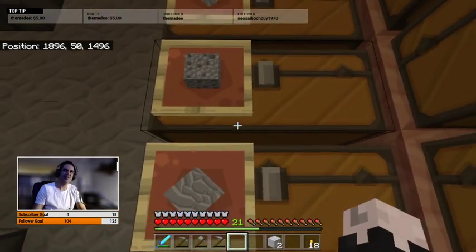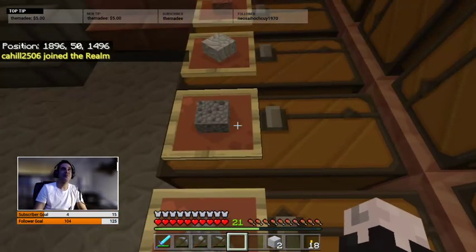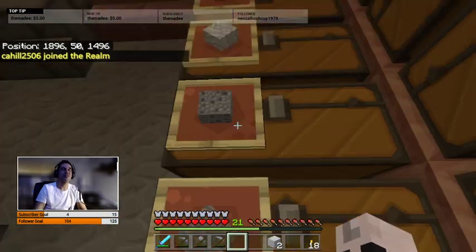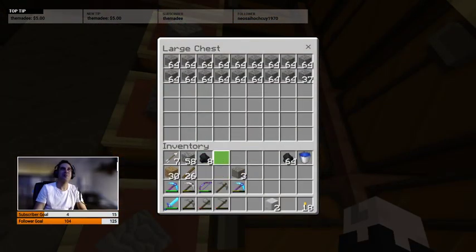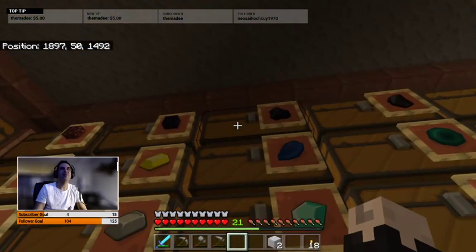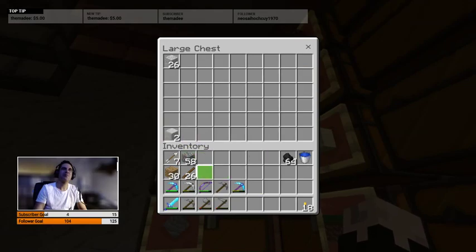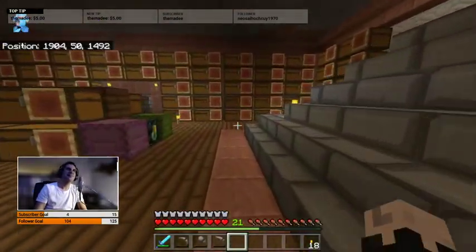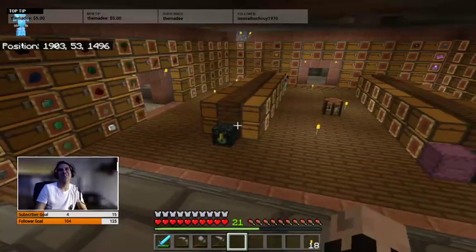Really glad to see this texture pack here because the last one — the gravel and andesite were very hard to tell apart. In this one everything looks really distinct. There's cobble, and andesite and diorite look pretty similar actually, but diorite looks nice and white so I'm good with that. I'll put this polished diorite in here and put this pick back in its place of honor because it's such a nice pick.